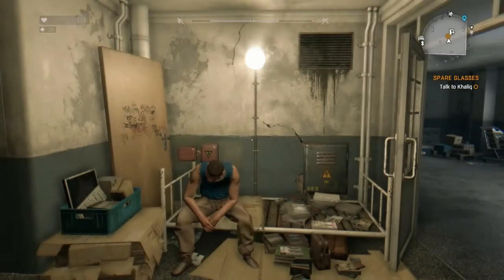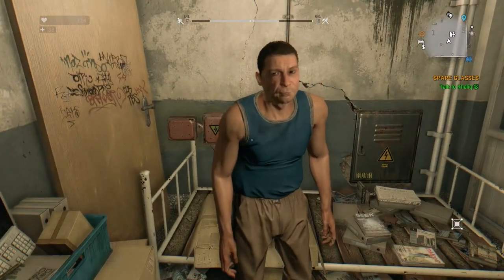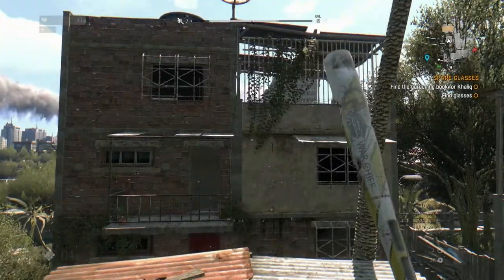Hey, what's going on everybody? Welcome back to Dying Light. This is a side quest, Spare Glasses. Anyway, this is Spare Glasses. Talk to this guy here and he'll send you off to his old house where you need to pick up his glasses and a book on gardening.